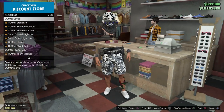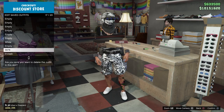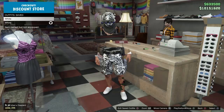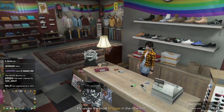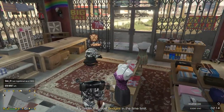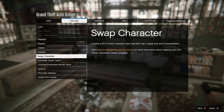The first thing you want to do is come to any clothing store, then go to your outfits and equip the outfit that you want to keep, because all your other outfits will be deleted. Then just delete all the outfits, including the one you're wearing right now. Then go to Options, Online, and Swap Character.